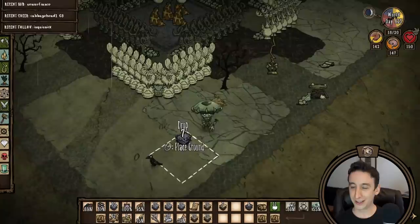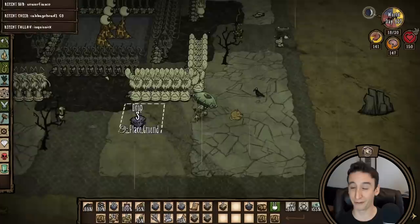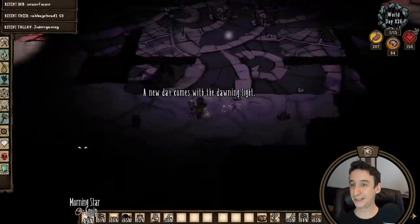Towards the end of spring I finished up the turf around our hound trap. Eventually I want to decorate this area with burnt structures and skeletons — pretty much anything that can't burn from red hounds. It'll be nice to add a little form to this build's function.